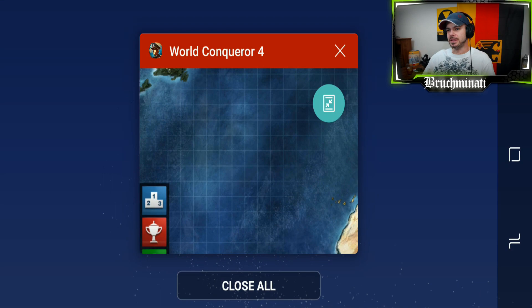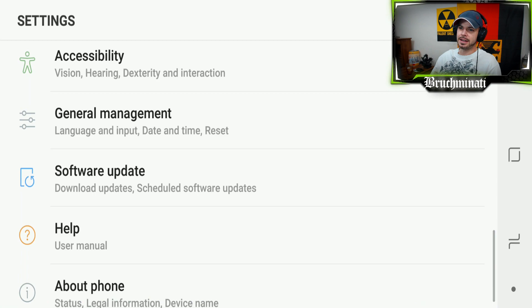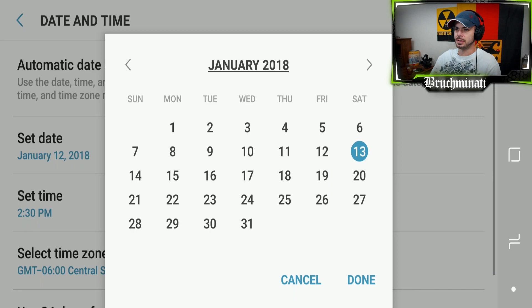So you pick your generals as you normally would, then you go into your phone's date and time and move it one day earlier — that's the fastest way to do it on my phone. Go back into World of Conqueror 4 and BOOM, your missions are done! Nice!